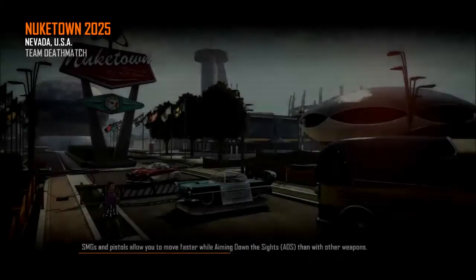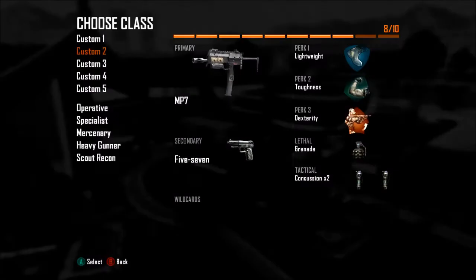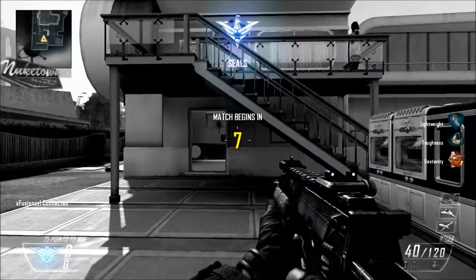Hey, what's going on guys, XChange1 here and today I'm going to show you the Nuketown 2025 easter egg. I'm not going to tell you about it yet, I'm not going to spoil it for you guys. But what you'll need is any gun to shoot the mannequin's heads.